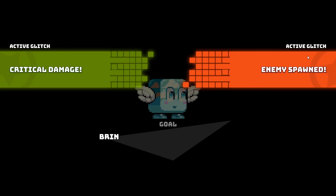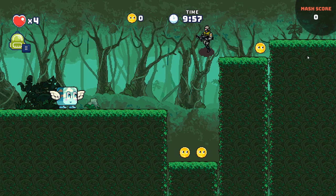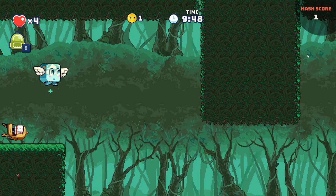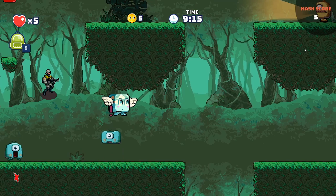I'm going to start the game, and on the left and right, my active glitches have appeared. I have critical damage and enemy spawned. I've started the game and as you can see, it's a scrolling level that has elite soldiers. I killed an elite soldier, and as you can see on the bottom of the screen, when I defeat one, it ticks up the counter. I have to get seven of them.